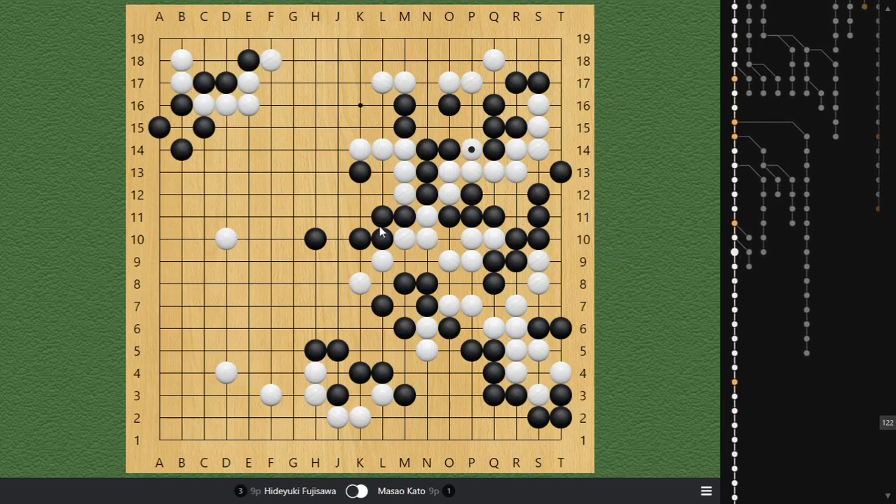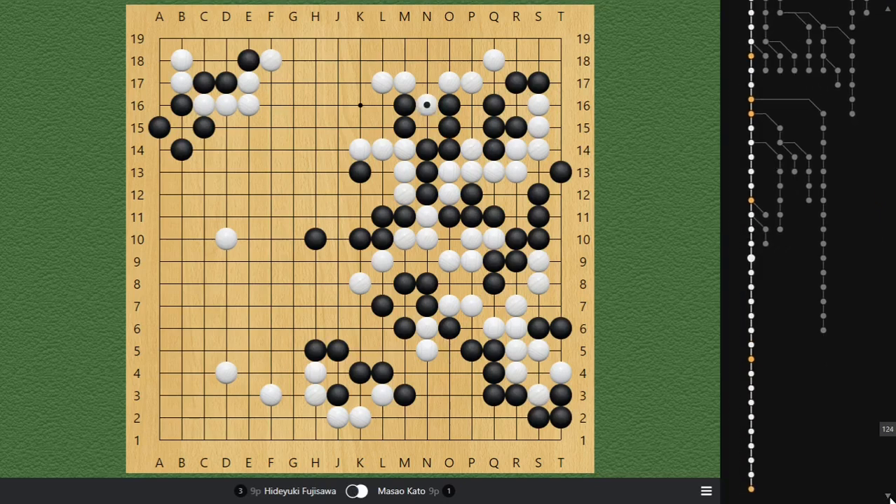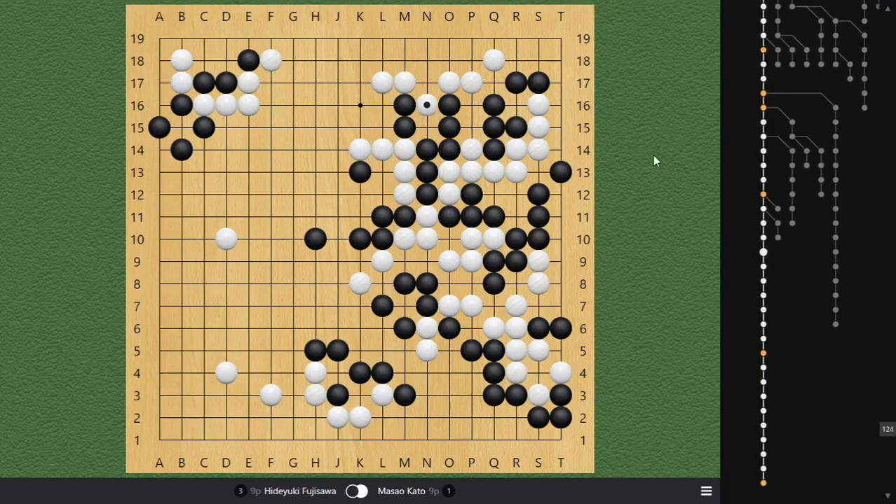Masao realizes that nothing is going to work, so he decides to push and go for the final fight. This is a legendary game, because the liberty fight doesn't work here, so White tries to fight this group — there are a lot of liberty fights going on. Black connects, and then White wedges.